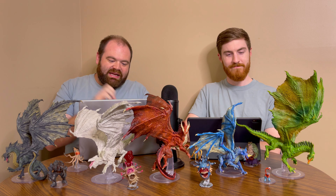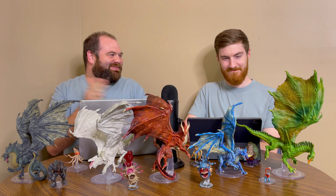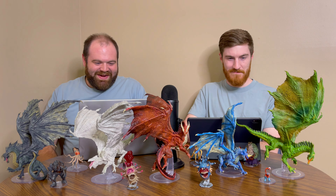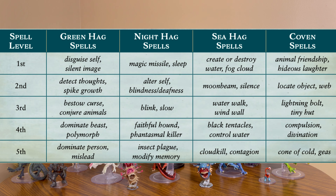There is a green hag, a night hag, a sea hag, and a fourth option. We're not going to read all the spell names — we'll put them up on the screen. There's a different list of spells, ten for each of the chosen variations to choose from. Keep in mind, it is a warlock, so these are options to choose from, not freebies.